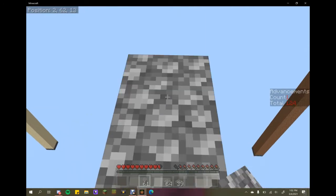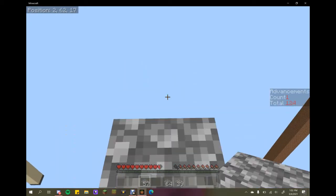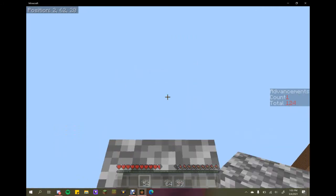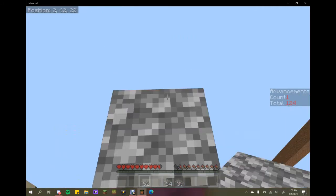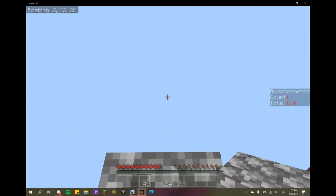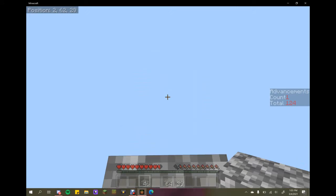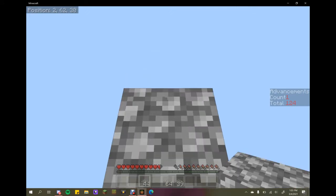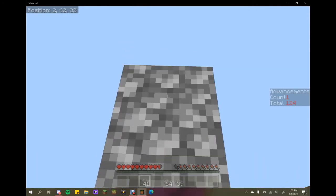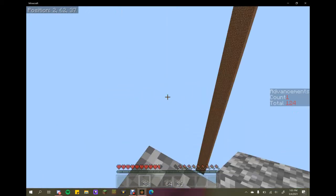I've been trying to figure out how I want to do what we do build-wise - I'm not sure yet what I want to do. I probably should have made a shovel, I wasn't thinking. I will make this wider eventually. I was thinking about making a platform that at least goes to the pillars.